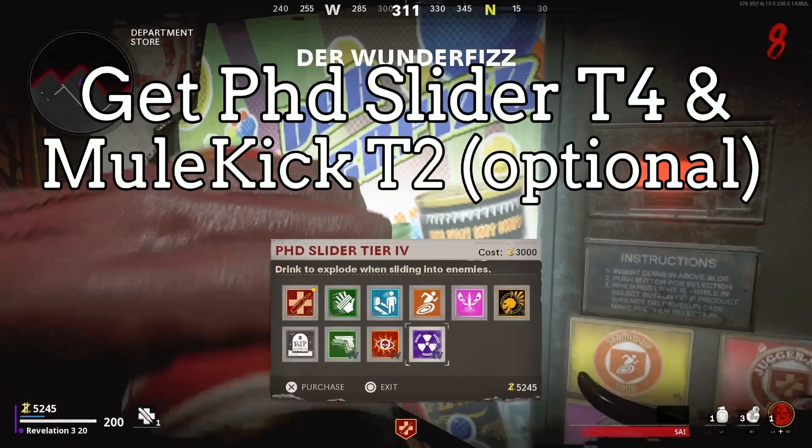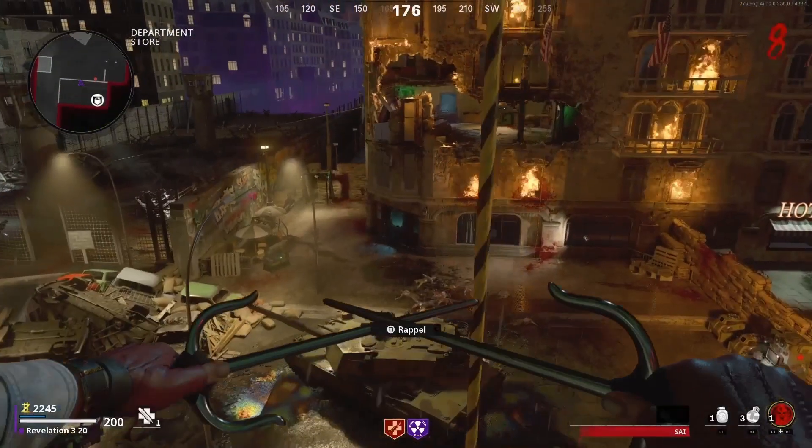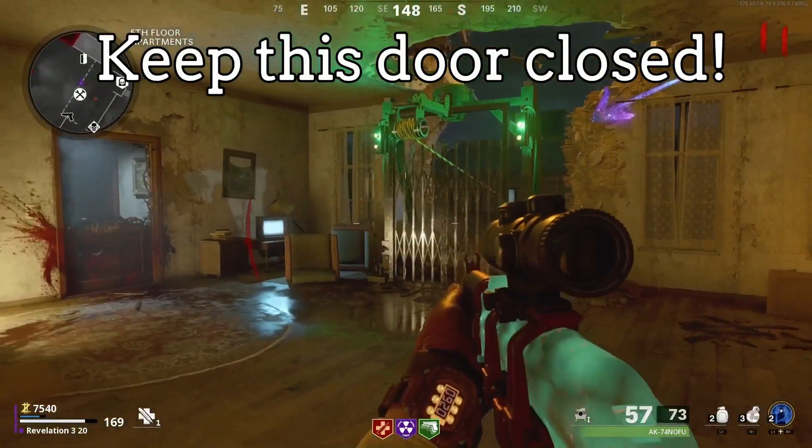To start this glitch you're going to need PHD Slider Tier 4, and Mule Kick Tier 2 is optional. Make sure that you keep this door closed.